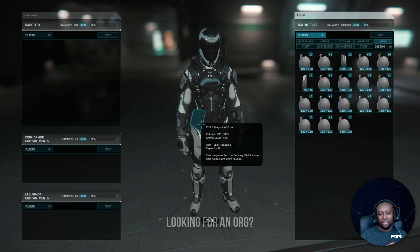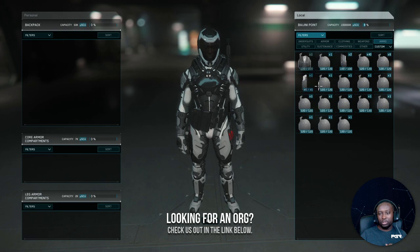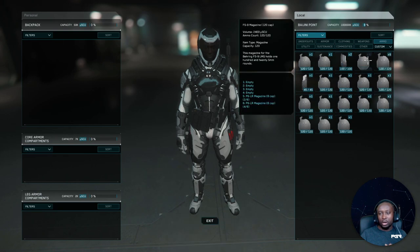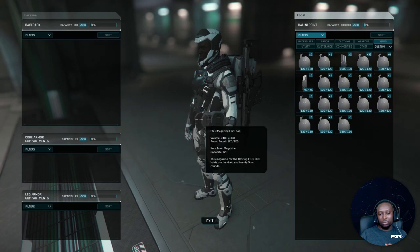I'm just going to equip only two magazines for it. For my primary, I will be filling up the slots for the primary weapon. What I'll do is right-click the stack, hit equip all.